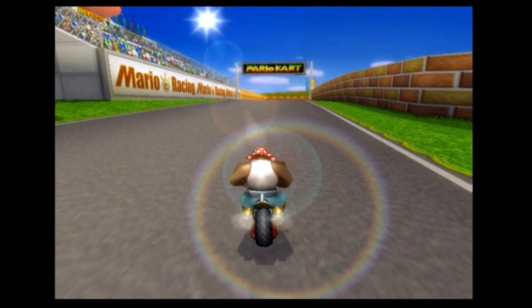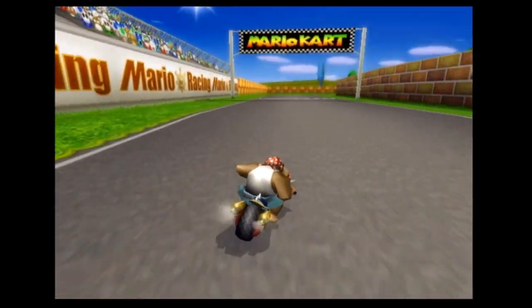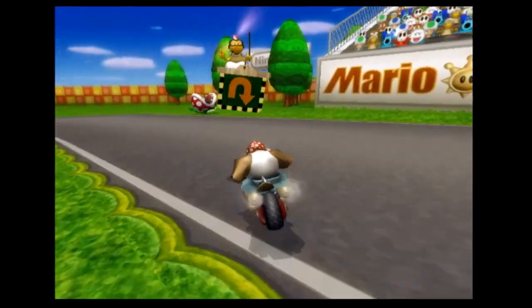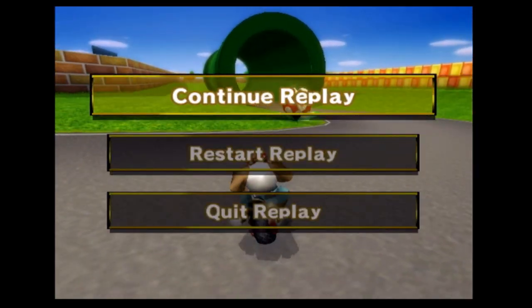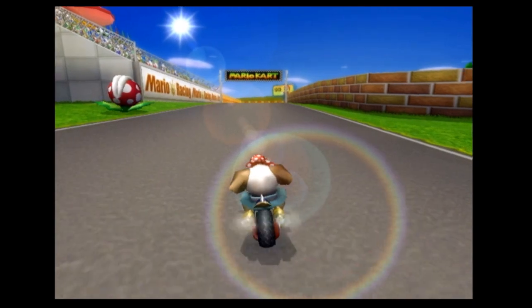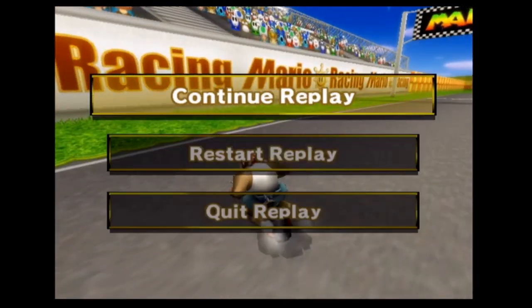Hey guys, this is Jayden here one last time to show you the third and final outcome of this glitch. This time I didn't bother showing any of the setup — I figure you understand it by now, so I skipped right to the end of lap three. The logic here is that because the replay itself is a race and we're taking control of that race, is it possible to recreate the glitch within the glitch — basically get it so there are too many inputs so the replay can't finish? And the answer is actually yes. This is definitely the most complicated outcome, which is why I wanted to save it for the very end.